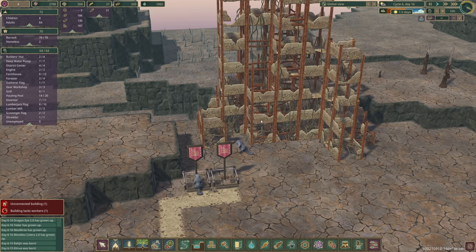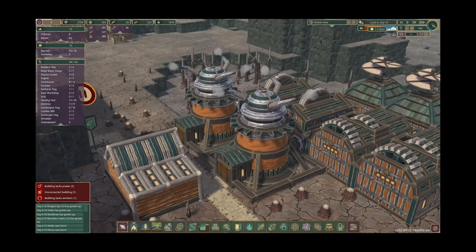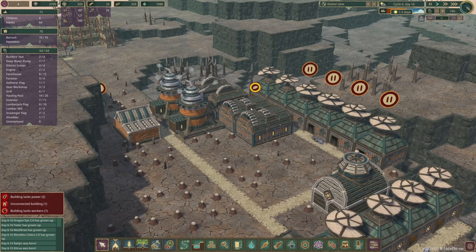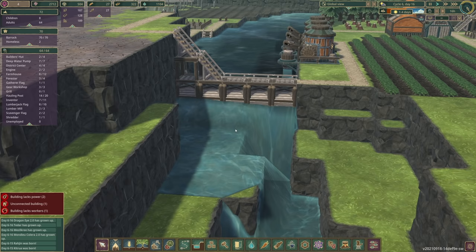We've got a couple of beavers down here mining at some old ruins — that's Sonoco and Mick Higgy. Last time we invested in these engines; yes, an industrial revolution is happening, and this will allow us to power sawmills and gear workshops even through the dry season.